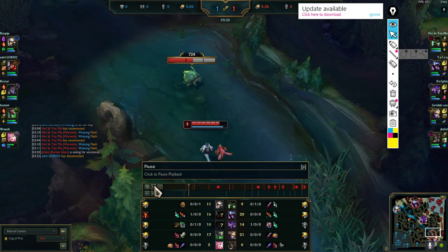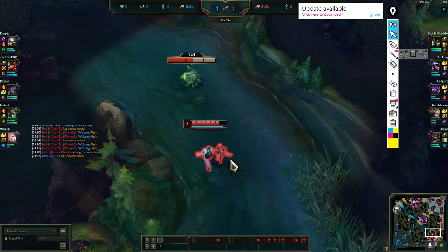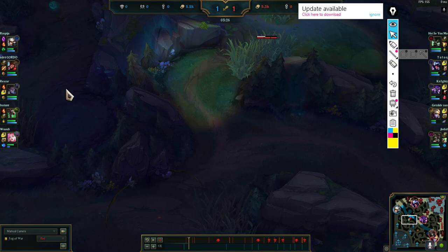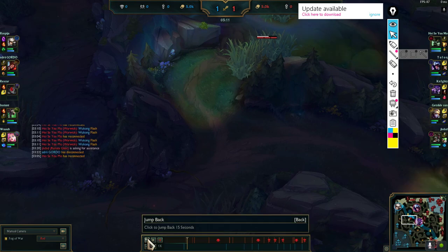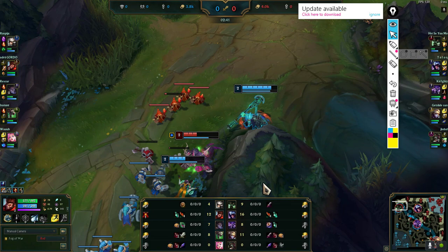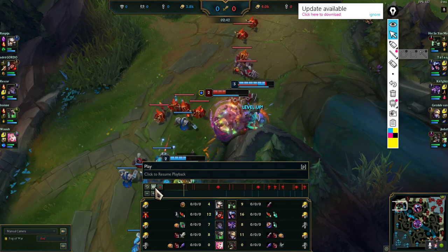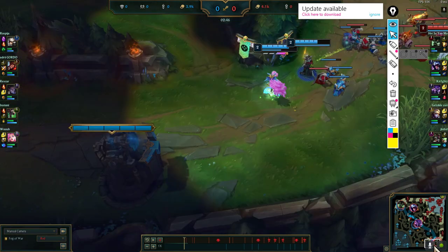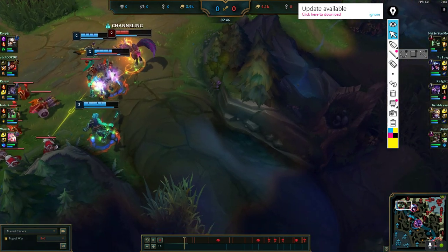I pinged Ezreal and we take Scuttle Crab right now, because in the present moment Wukong actually got revealed on a ward — you can see he's level 3. He went for level 3 on top lane. Wukong's clear seems to be a tiny bit slow. That's on me, I didn't notice it, but it's definitely something you should pay attention to. Your teammates should also generally communicate that.